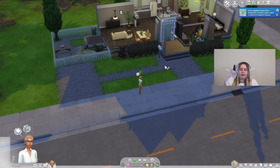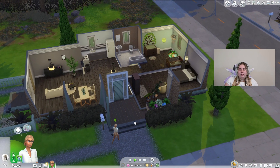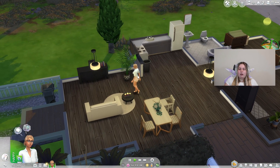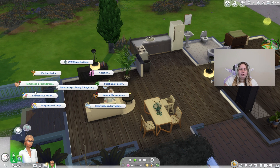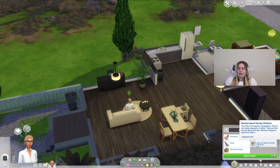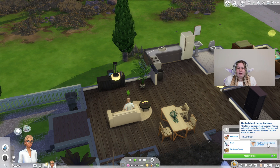So we have our Sim here as our test subject. I feel like I'm always at this house — it's kind of the mod review hub. In order to gain access to the mod, click on your Sim and you'll see a relationship, family, and pregnancy tab. Once you click on it, you have all of these options — there's a lot. If you go to the Simology panel, you should see a new trait saying 'neutral about having children.' Each time you load into a save, your Sim should show this — meaning they're in the middle, like a maybe zone, not a yes or no.